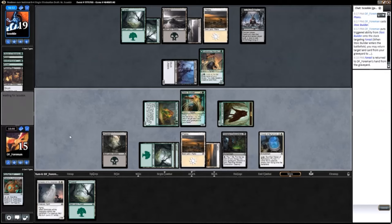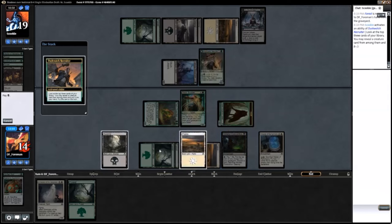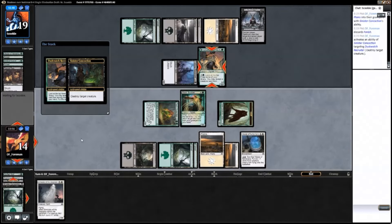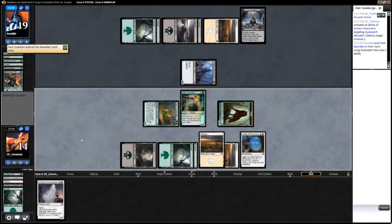I'm struggling to find a place to crack this Vessel. The question is, do I want to kill that Duskwatch Recruiter or not? It's going to get him a lot of value if I don't kill it, but I don't have any other removal in my hand. I'm just going to go ahead and kill it now, because I don't want him grinding out value with that thing. I might have wished I could have saved it for a bigger creature later.